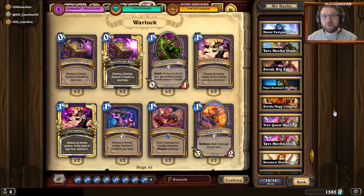The eight decks I'm going to present here will be Hothul's Fatigue Priest, Tarsus's Mechatoon Druid, Sweets's Big Spell Mage, Viper and Kolomari's Shudderwock Shaman, Switz and Jok's Deadman's Hand Warrior, Trek's Quest Warlock, Tarsus's Mechatoon Warlock, and Renmen's Deathrattle Paladin. So let's dive right in.